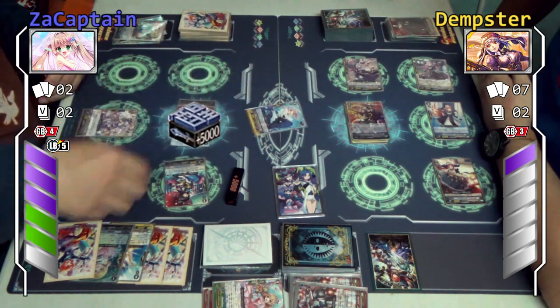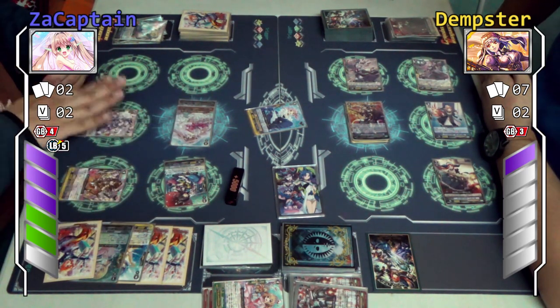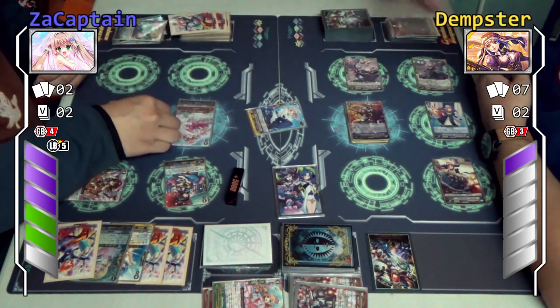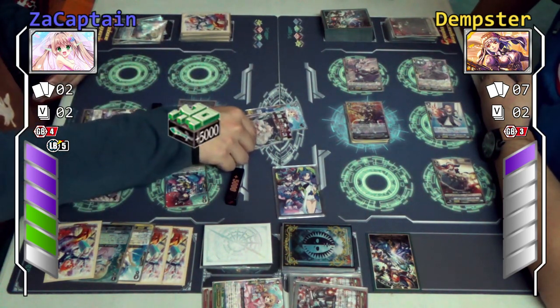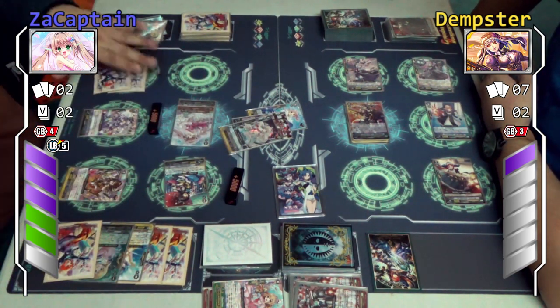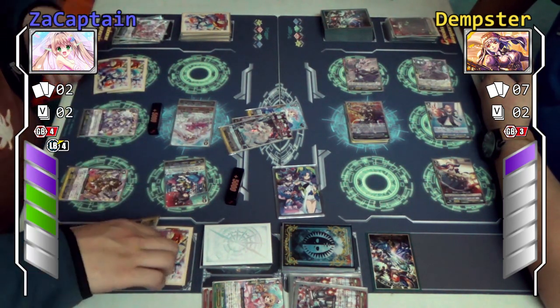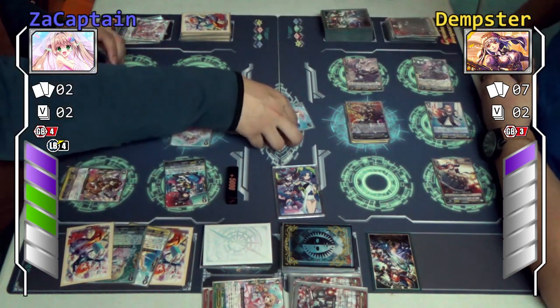Triple drive. First check: stand trigger — stand, plus 5k. Second check: got it. Third check: heal trigger — oh no. Never mind, I still got plan B. I heal one, plus 5k. Take the damage — one damage. Damage check: nothing.